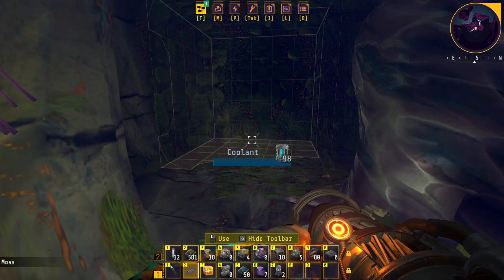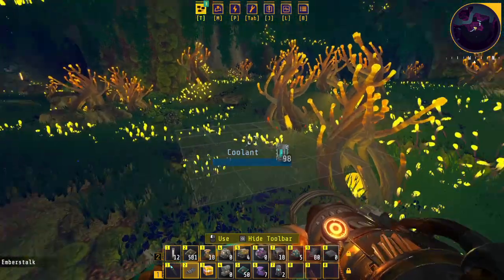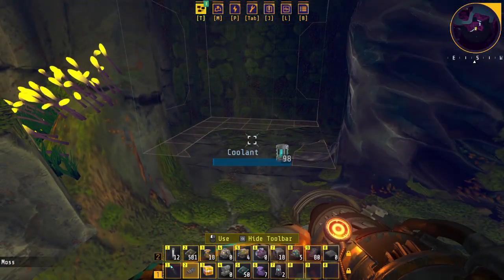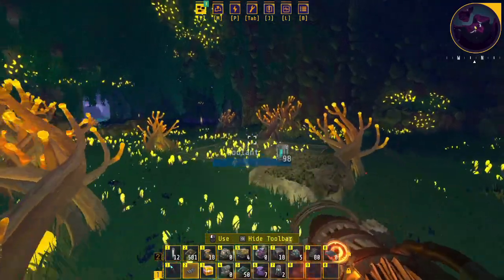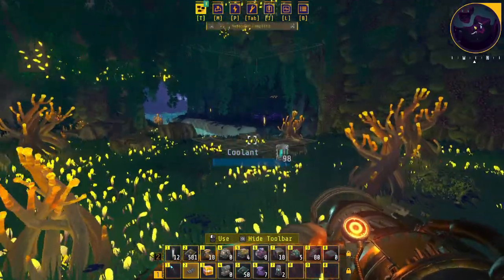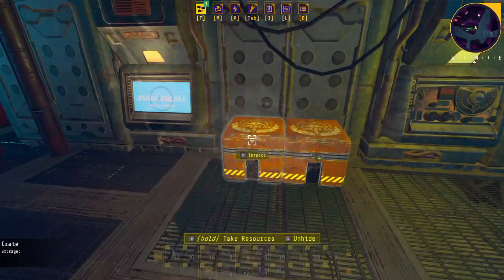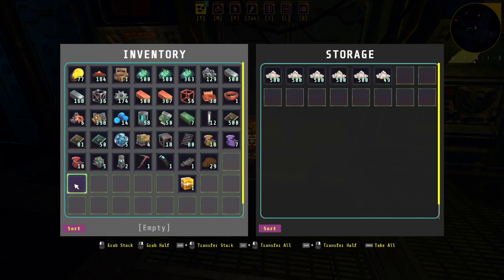It looks like it just automatically uses the coolant and I really don't want it to do that - I want to save the coolant. We are going to head back and drop this coolant off in a chest. I'm just going to use this chest that's by our main little console here.